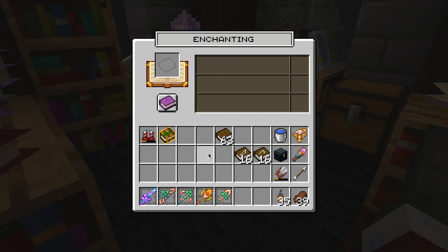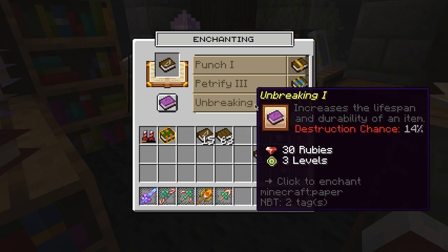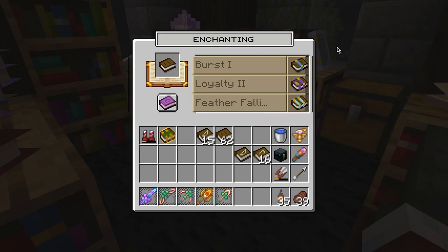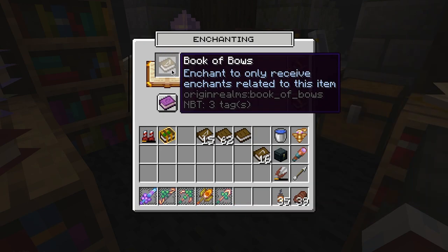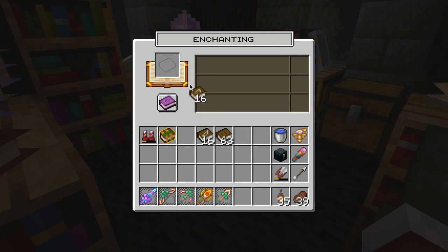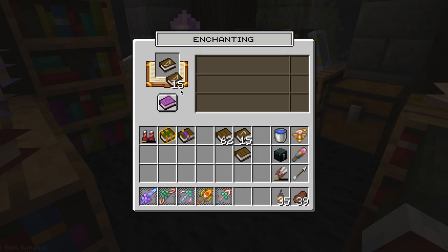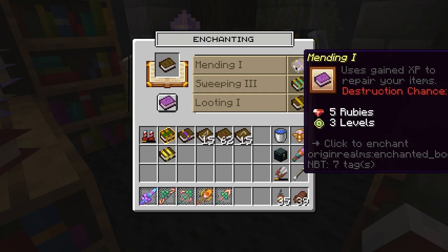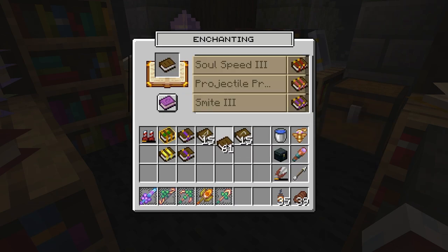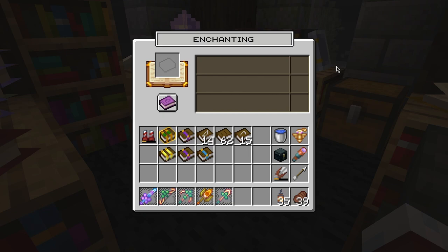This also works very similarly to the Vanilla Enchanting Table, in that once you have one book in there with these different options and you take it out and put the same thing back in, it is the same option. So it does not re-roll unless you take a book from another slot. As you can see, Burst, Loyalty, Feather Falling — that stays. The only way to re-roll it is to get one of these books. Now they are all different: Burst, Piercing, and Feather Falling. It re-rolls every time that you get one new book. So as I'm enchanting, this is just me going through a little bit and finding things that I like. Mending — that's pretty great. That's the way you're going to do it.